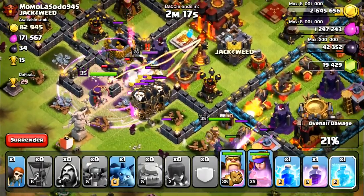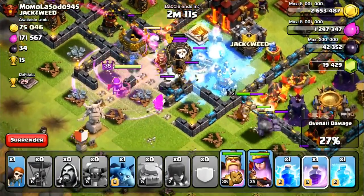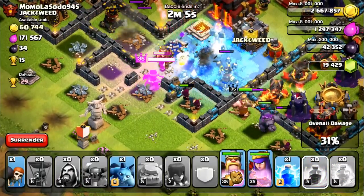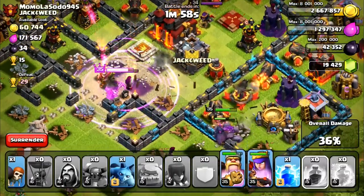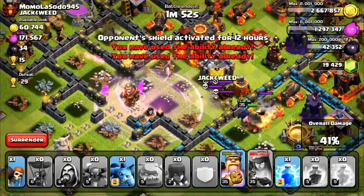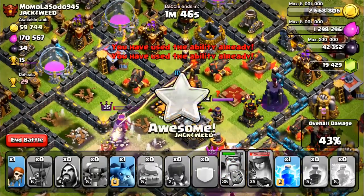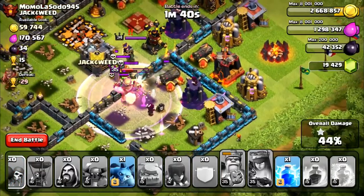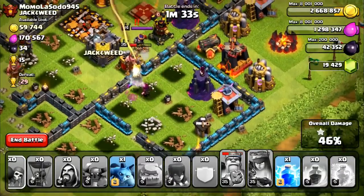This guy's base is actually really strong. I'm going to put a freeze spell down on this multi-target Inferno Tower. My king is over there. It's up to my queen pretty much — she needs to take out those balloons for us, that'd be really, really nice. I'm going to put down another freeze on this multi-target Inferno Tower and put down another rage for my queen. My king's off doing his own thing. Here comes some wizards for us — that's nice. Inferno Tower is going to go down. She's going to go for the air defense, probably the archer tower next — because it is the queen and she doesn't want to listen to anything anybody says. We got the town hall. 43%, 44% — here we go.